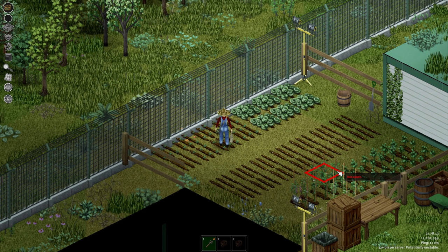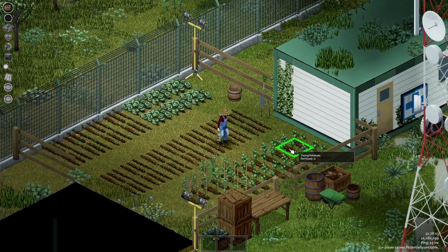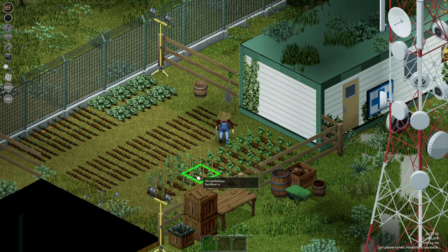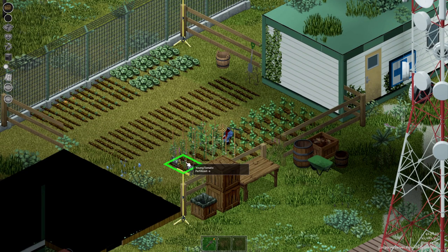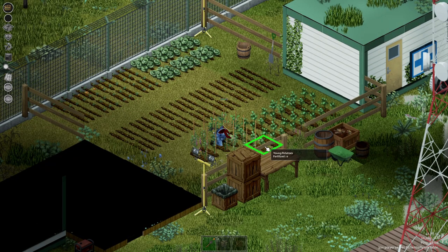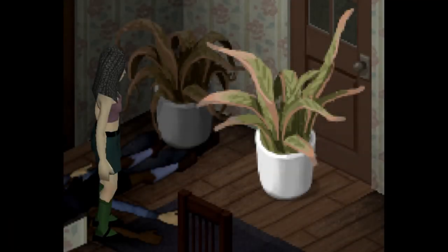The last thing that the devs mention with regards to all things farming is houseplants, surprisingly. The new system will also come with the need to water houseplants. Potted indoor vegetation found in the world will now be living, just like regular crops, and will require some tender loving care to be kept in good condition — after all, it's not like there's a post-apocalyptic gardener going around tending to them all. They'll be able to gain diseases like crops currently do and will be visibly seen to wilt before they die, so that players will know to react and tend to them if they need to or want to.